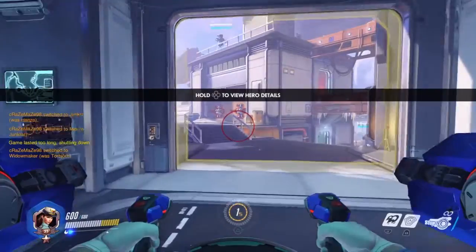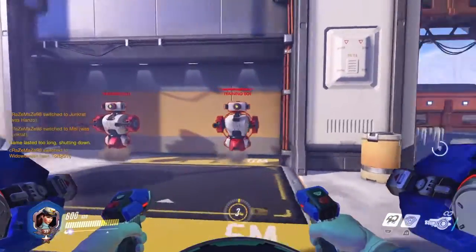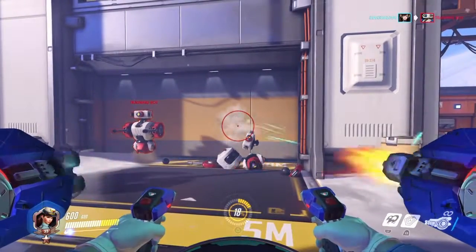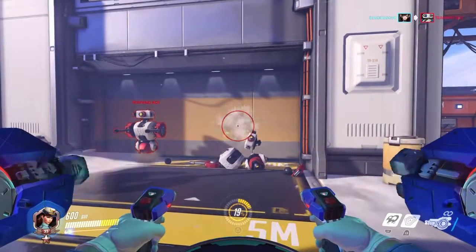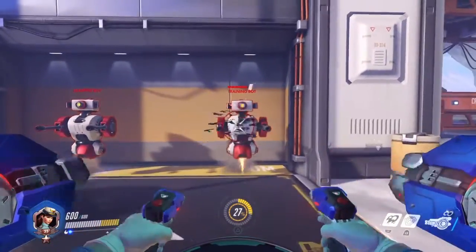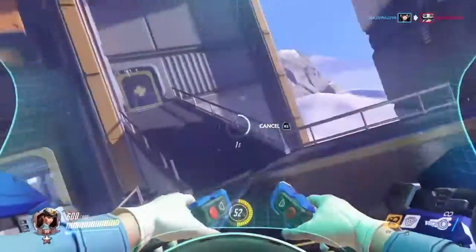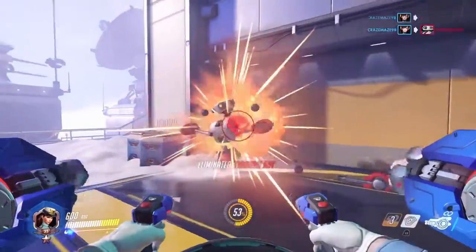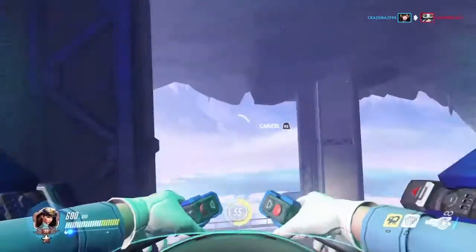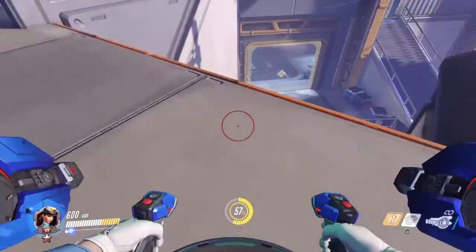We're gonna start off with my actual main for a tank, which is D.Va. D.Va is a character who is within a mech, and within this mech what she can do is hold the primary button to constantly shoot a spray of shotgun shots, causing a lot of damage. She can also dash in front of people to get away, or dash in the air to fly up to a higher place.